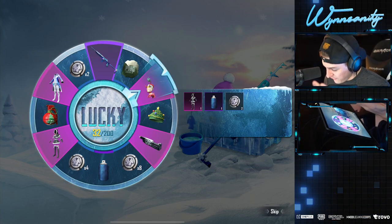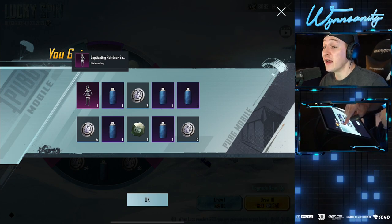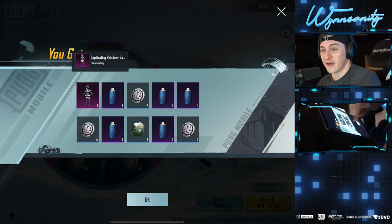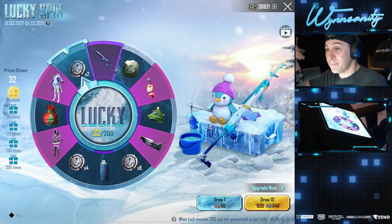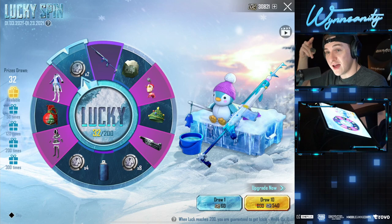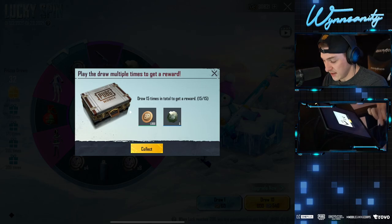We didn't get anything captivating. Reindeer sets — I didn't have that. We've drawn 32 prizes, done three sets of 10, already copped both legendary outfits. We've got a long way to go though. Got a material, a new ornament — we gotta get that gun lab skin. BP and scraps so far.